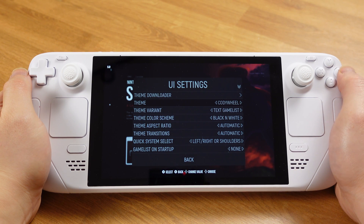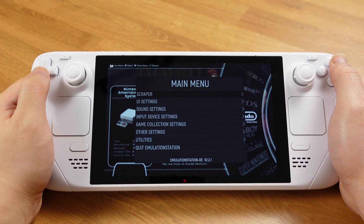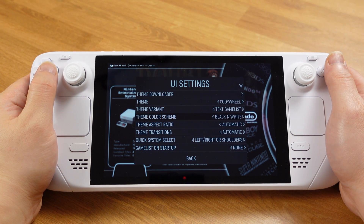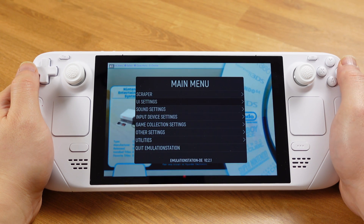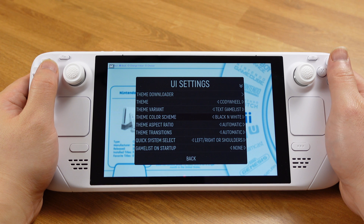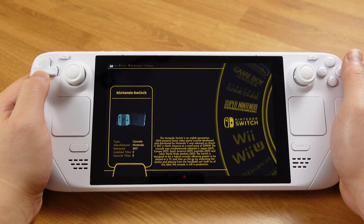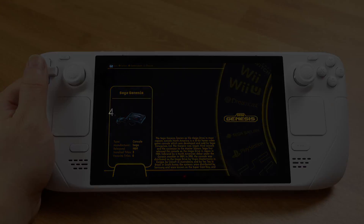Once the downloading is finished, go back to UI Settings, then go to Theme and select the theme you just downloaded, then press B — the new theme will be applied. Another great option is that each theme usually has several different color schemes so you can switch between them. For example, I can change to a golden color or cigar style. Emulation Station themes have so many things you can customize. I usually switch to a different theme each month to give my emulation library a different feel.